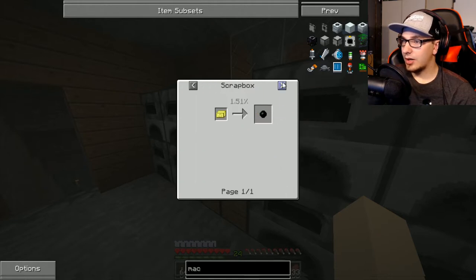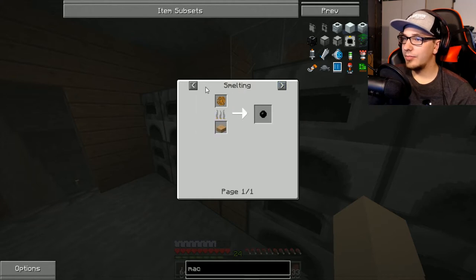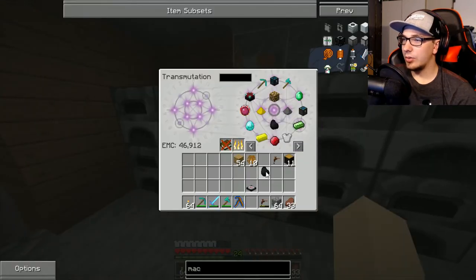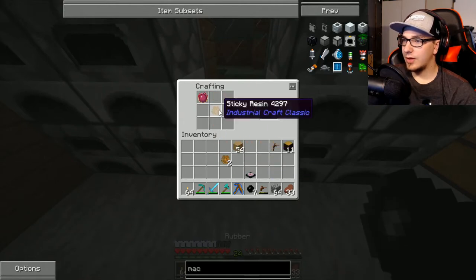Oh okay — you can just smelt it. Yeah, I'd rather just do that. Although it does take a coal — that's fine. Alright. And boop — save all that time.